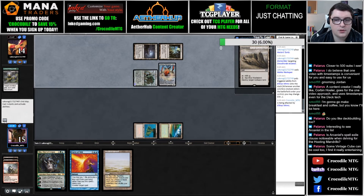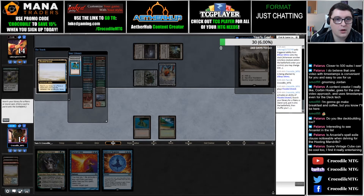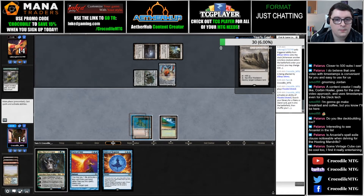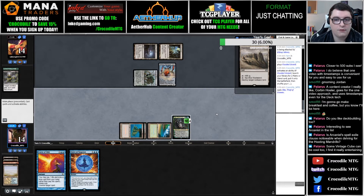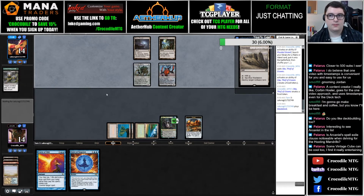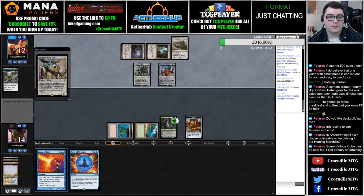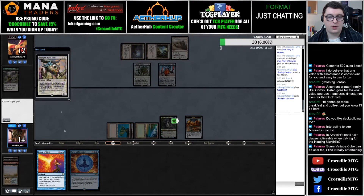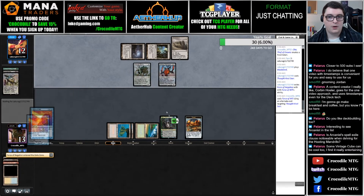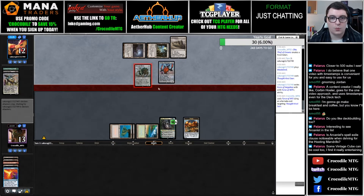There's Force of Negation, so I'm a little more comfortable just playing Oko. I'll tick up and create a Food, and now we have Force for anything they play. There's that Wasteland. I'm gonna go ahead and Force that, and hopefully Oko just holds — we're relying heavily on Oko here.